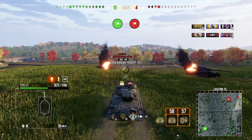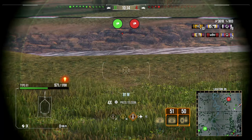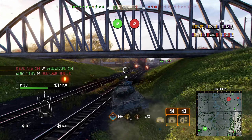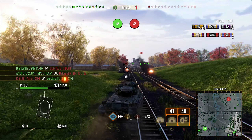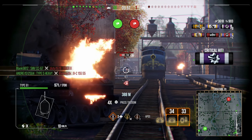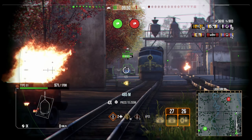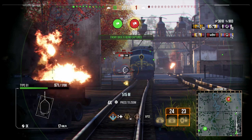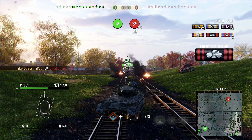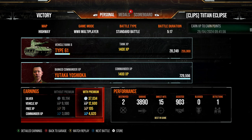We pick up 3.6K damage, the Grille gets removed, and we look for more. We find an ST-2 — aim for the track and try to pen, but we just track it. We go for a side shot and unfortunately a Caravan blocks the shot unintentionally. We finally pen the lower plate of the ST-2 to finish at 3.9K damage with 900 assist — not a bad game at all.